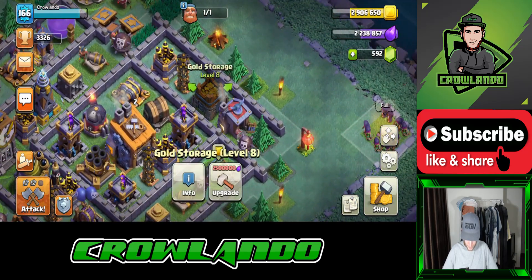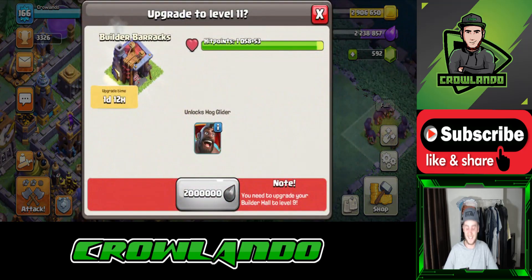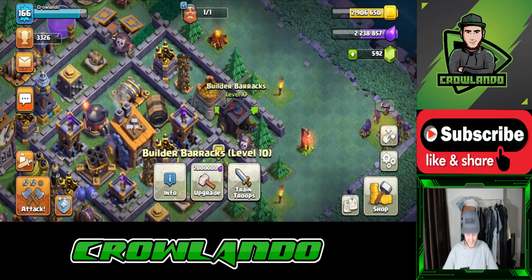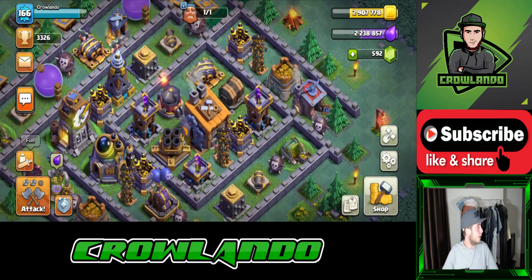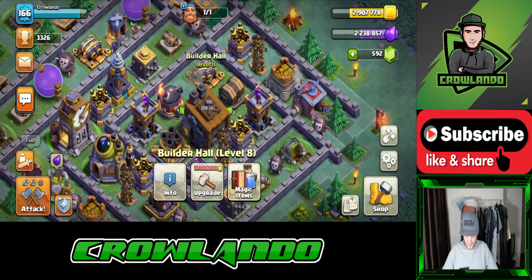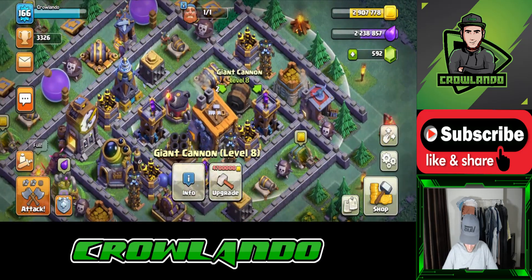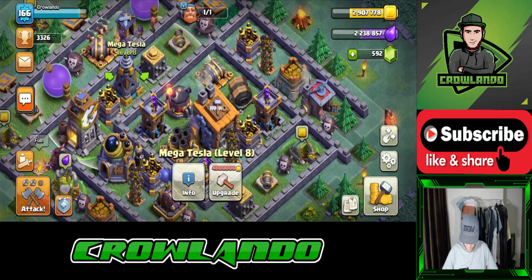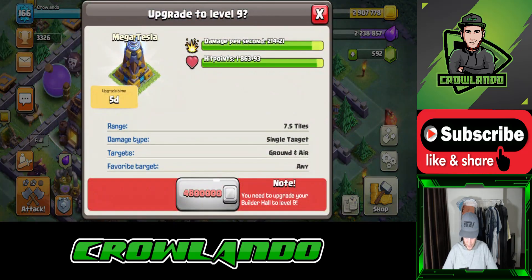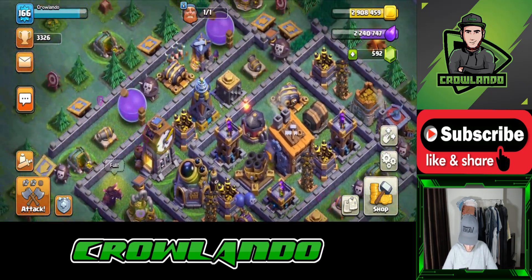Gold storage level 8. We've got a builder barracks level 10 — that's interesting, it's not level 8, so that's one of the only things that isn't — but that's max at level 10. Builder's Hall level 8 — that's max. Giant cannon level 8 — that's max. Rooster level 8 — that's max. Mega tesla level 8 — that's max. It costs 4.8 million to upgrade to the next level.